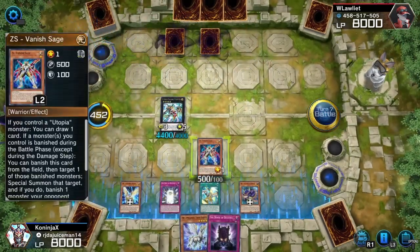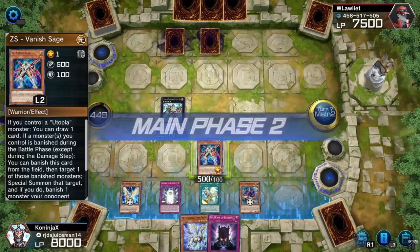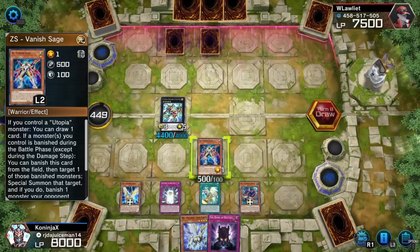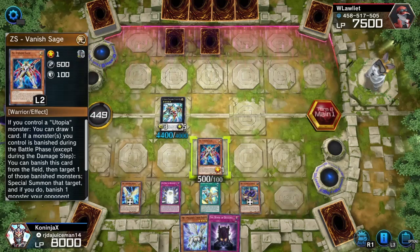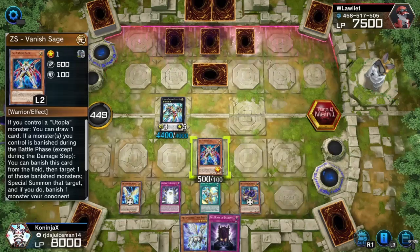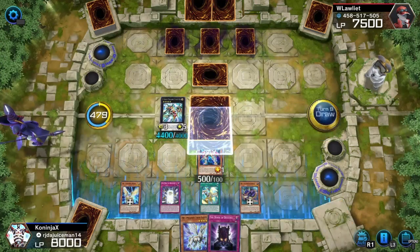He seems like he has a bunch of weak monsters at the moment, so I'll hit him directly. That was fast! This is going very smoothly. I feel like I have him on the back foot. I just need to make sure that he doesn't summon a bunch of monsters. Now that we know all his monsters seem to have low defense, we will hit him directly with Utopia — because it doesn't seem like he has anything to stop us.